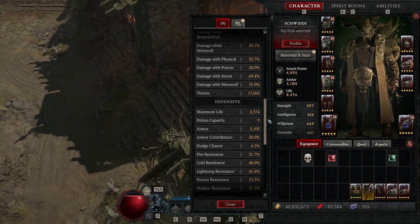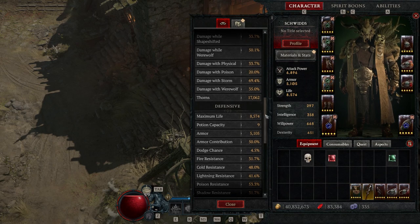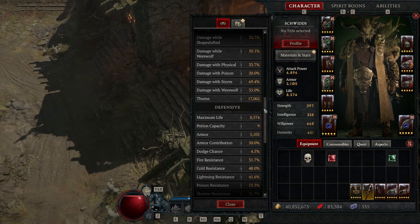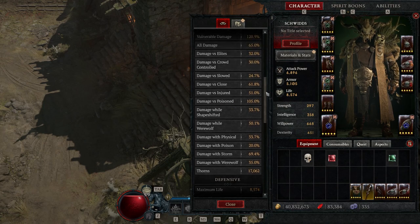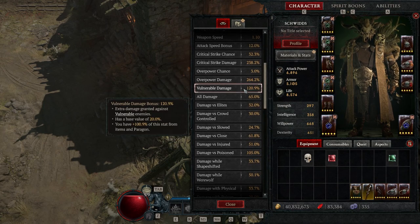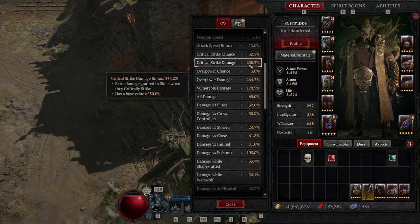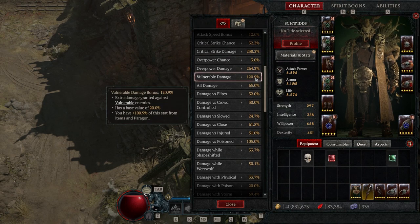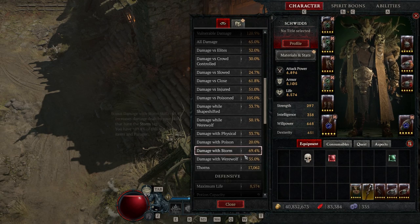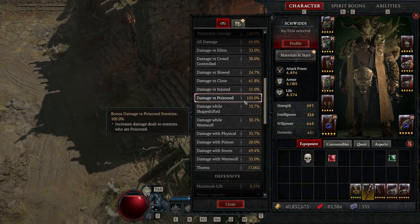I wanted to add the stat screen in here real quick so you can see. We had 17,000 thorns damage, and then damage to poisoned targets was one of the multipliers. We also went with a vulnerable multiplier and crit damage — the crit damage is going to be more towards the Hurricane damage because I don't believe thorns can crit. But I think the vulnerable damage was applying as well as the damage versus poison targets.